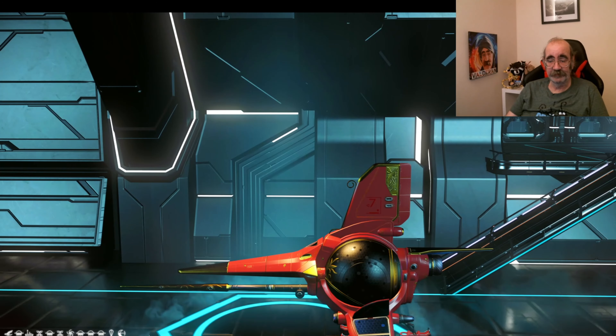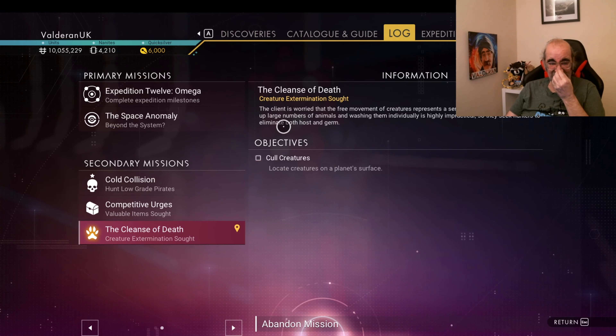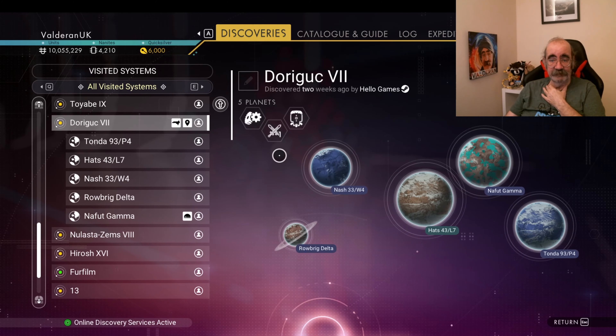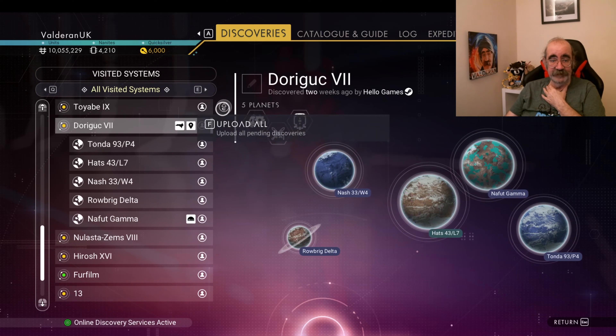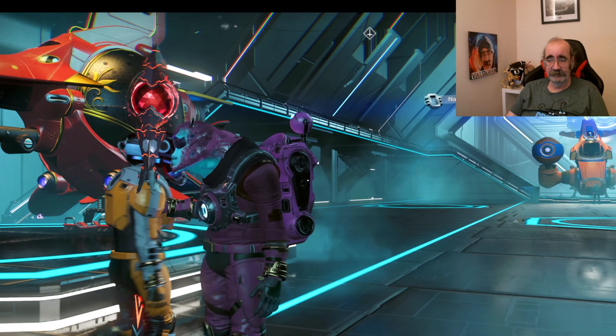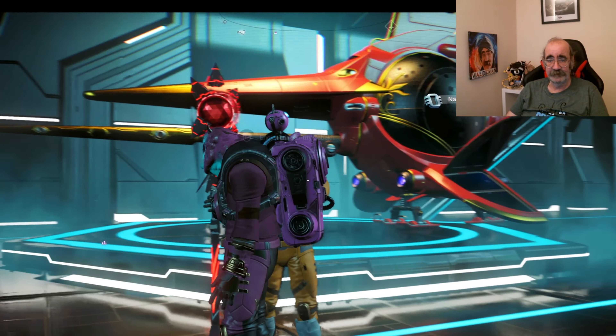And I'm in Euclid, so everyone can actually get here if they know where there is a portal. I am in the Dori Guk 7 system, which is where the expedition pretty much is — well, it's where I built my base, so it's very close to the start of the expedition. So if you come by and have the money, or on your normal save, feel free — it's up for grabs.